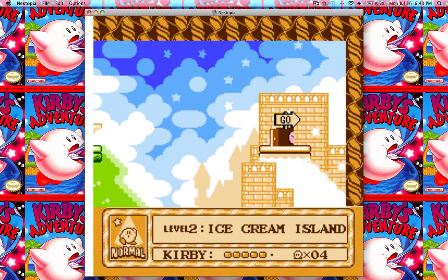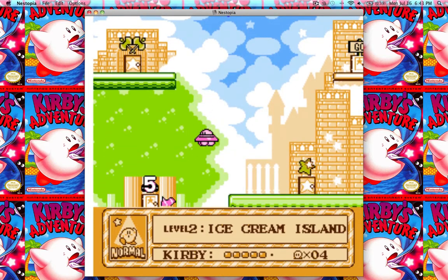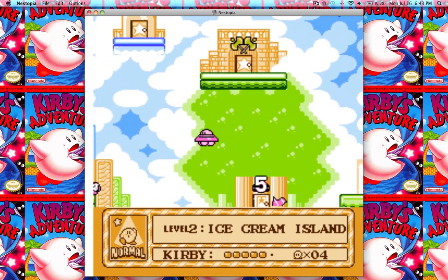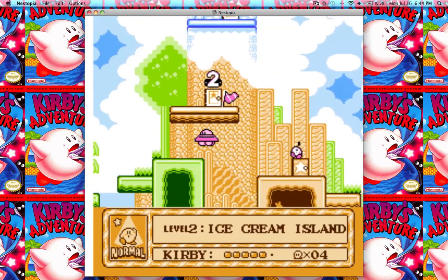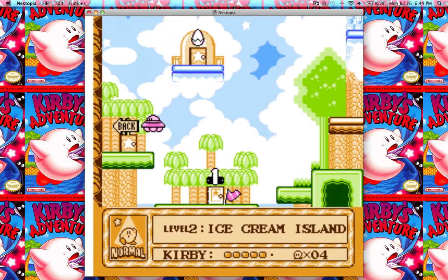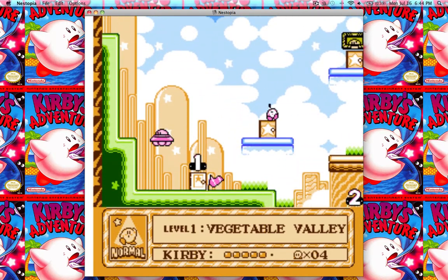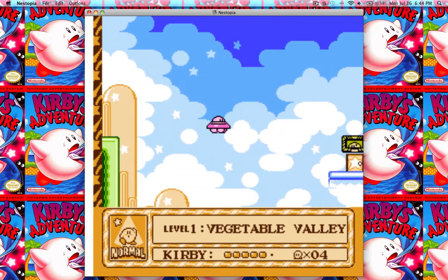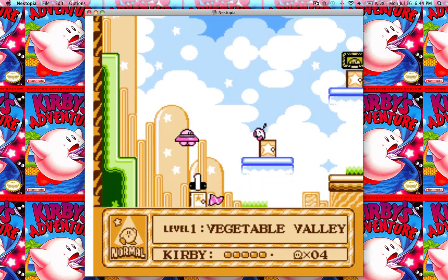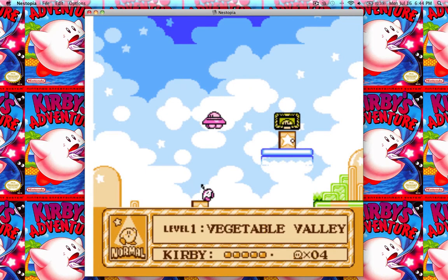You can use this trick where you hit start and select at the same time with four powers, if I'm not mistaken — the four powers being UFO Kirby obviously, Hammer Kirby, Sword Kirby, and Parasol Kirby as the fourth one. So you can do this with any of those depending on what you want to use them for. Maybe you're trying to get some secrets and you need Hammer Kirby for that. So you can definitely use that trick with any of those four powers and it will work quite nicely.